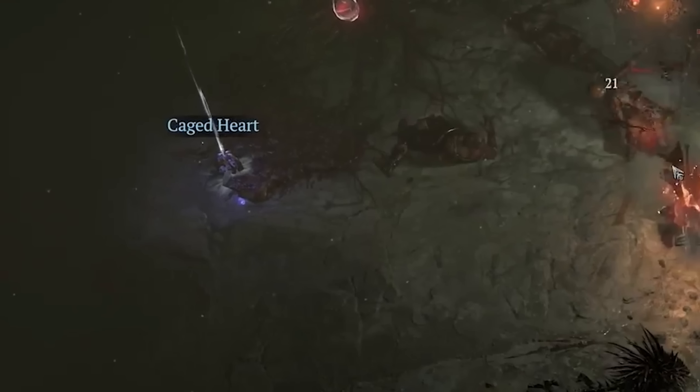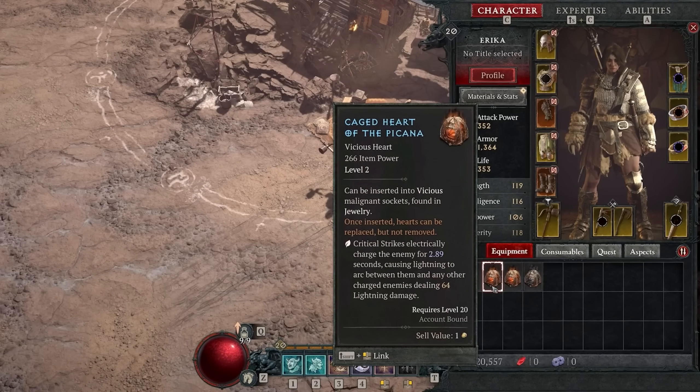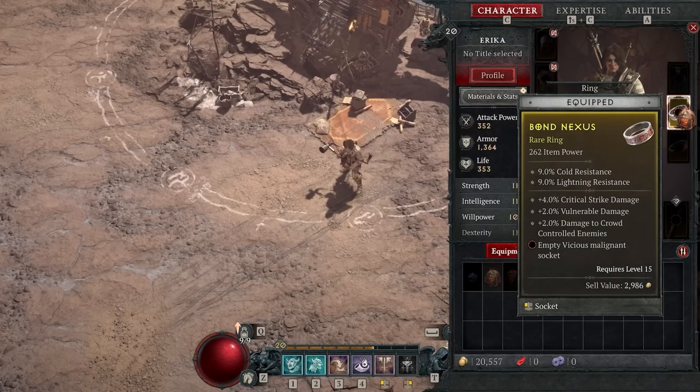This is essentially what we're looking for. Think of Caged Hearts sort of like the gems we already have — they can be socketed onto special gear. In this case, on the jewelry that will get affected by the Season 1 Malignants. So they only go onto the jewelry, but they also provide some very strong new powers on the same level as, if not even exceeding, the legendary aspects.